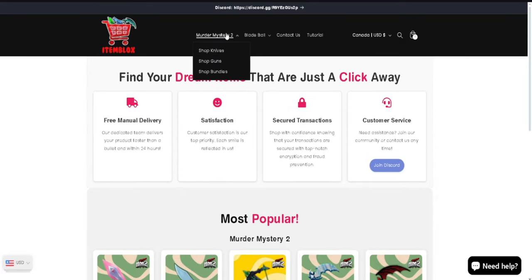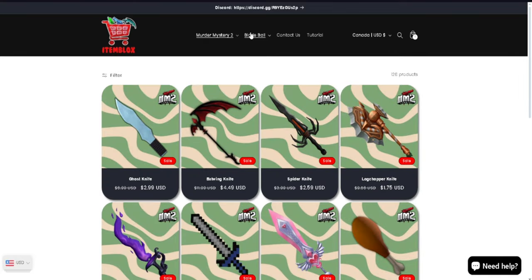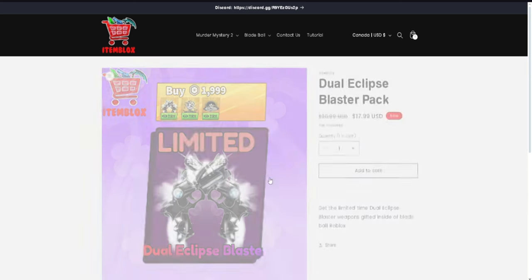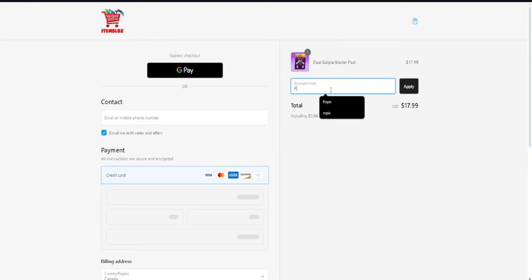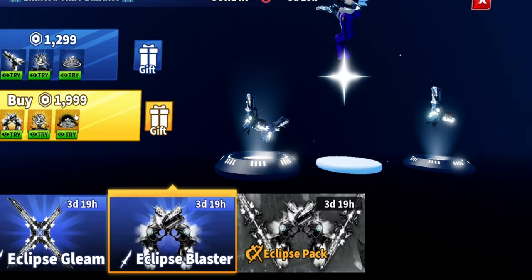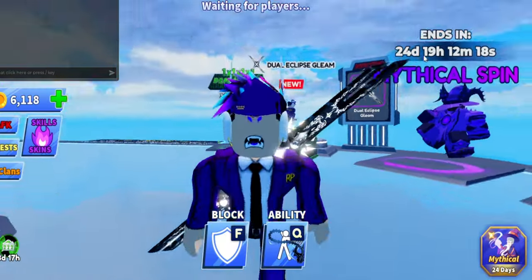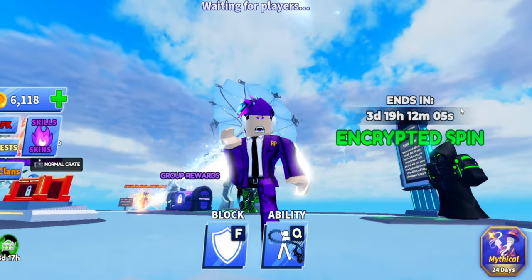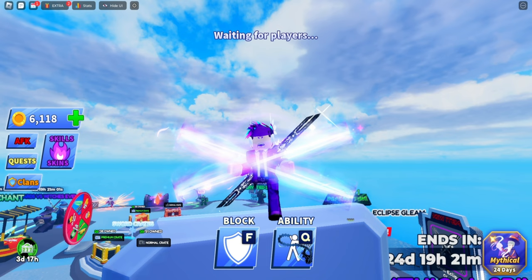Do you guys want the newest weapons gifted to you every single week? Let me introduce you to itemblocks.com. They're known for Murder Mystery 2 knives, guns, and bundles for being cheaper than other websites, but now they are adding Blade Ball. As you can see, I can get a Dual Eclipse Blaster for just $17.99, but if I add code 'roepicks' I get an additional 10% off, bringing it to $16.19 USD — this would normally cost about $25.